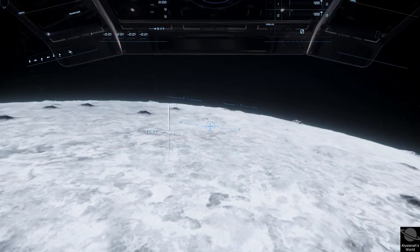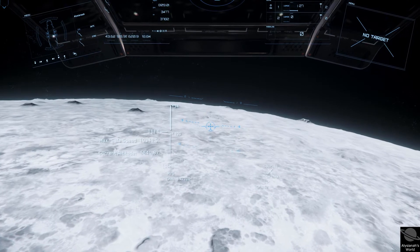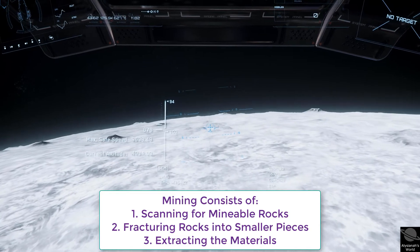For this first release, we can only mine on the moons. Asteroid mining will come later. Using the Prospector, there are three parts to the mining mechanic once you arrive at your desired location.